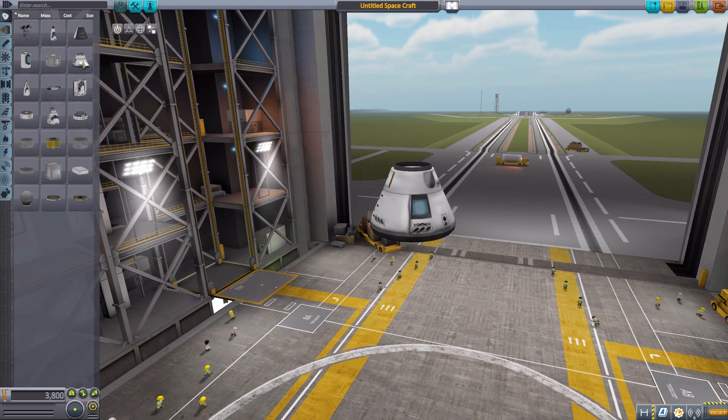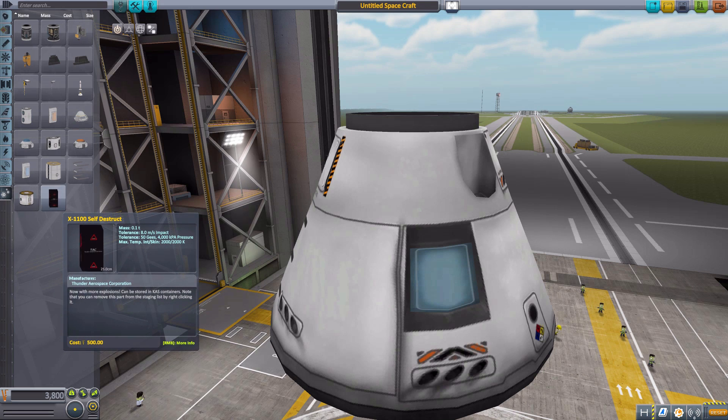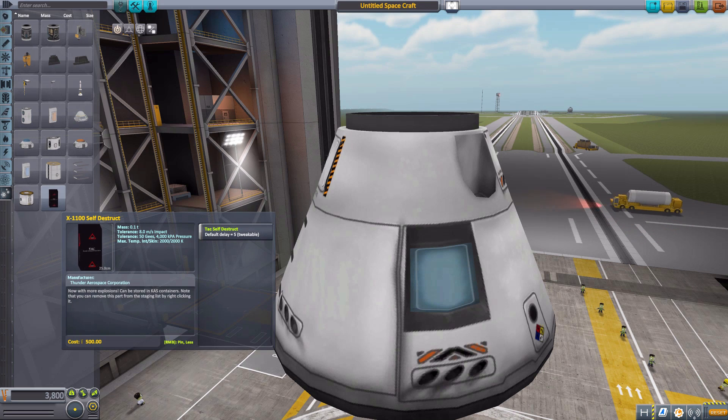Let's grab ourselves a Mark 1-2 Command Pod for size comparison, zoom in because this piece is quite small, and head to the Utility tab where we'll find this lovely little black box — the X1100 Self-Destruct. You'll notice it actually weighs a surprisingly large amount for such a small thing: 0.1 of a ton. So you'd want to watch putting a whole lot of these onto a ship as it could quickly add up in weight.